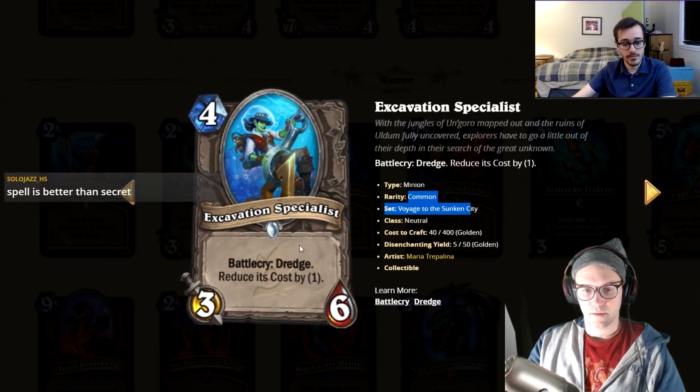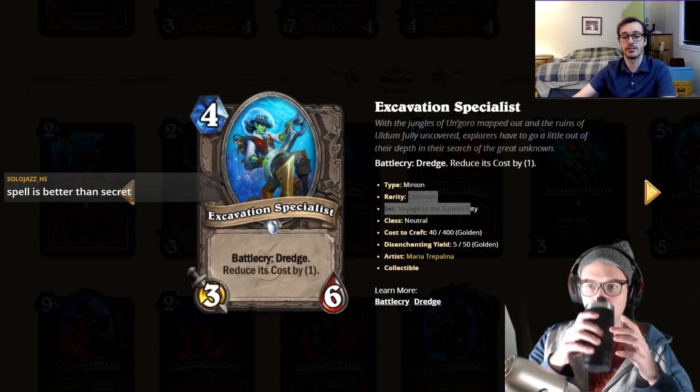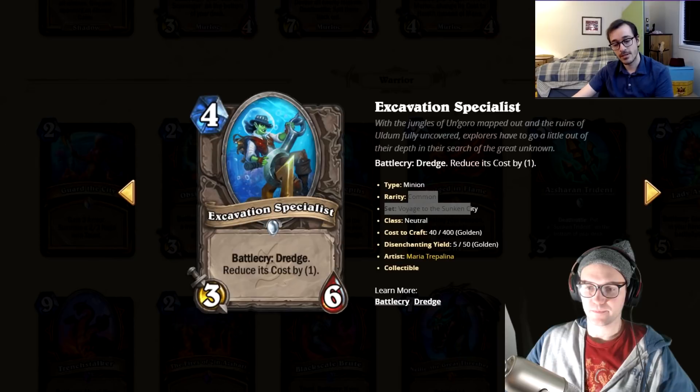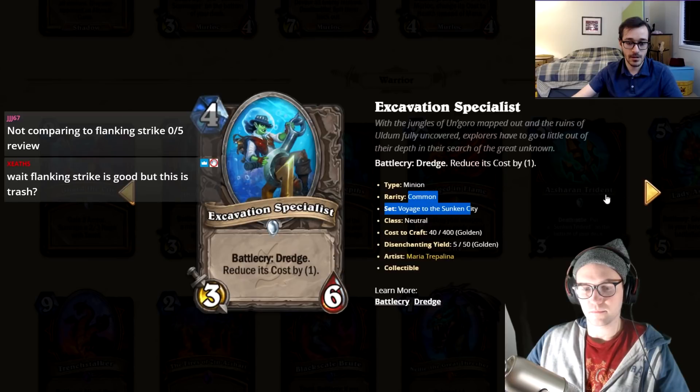Baba Naga: four mana, four-four, battlecry — if you've cast a spell while holding this, deal three damage. That's trash. Four-mana cards need to be busted and this isn't. There used to be cards like this at five mana that were considered good, but in today's Hearthstone even at four it's not enough. I'll give it a one.